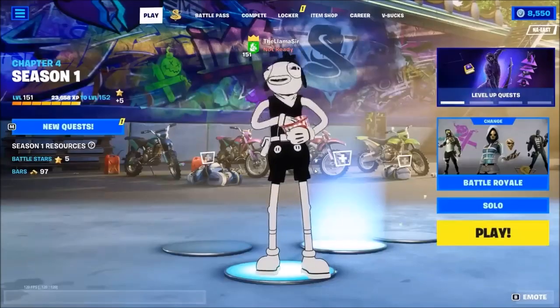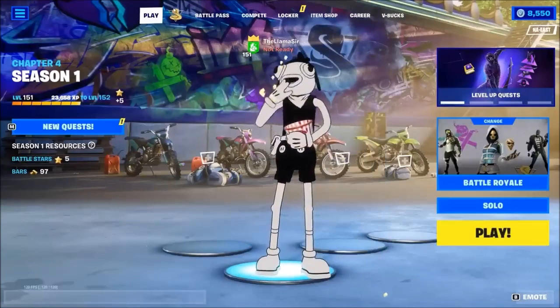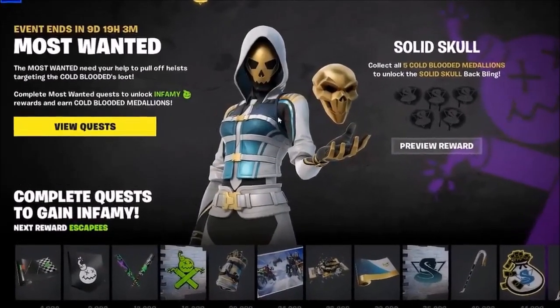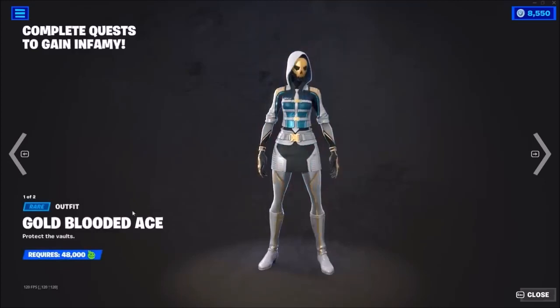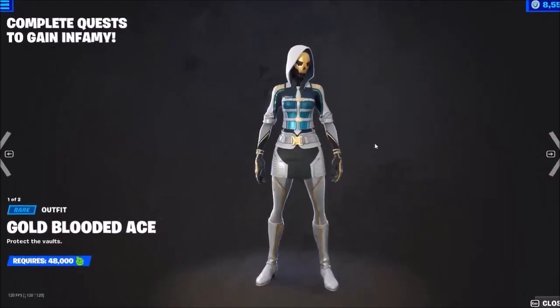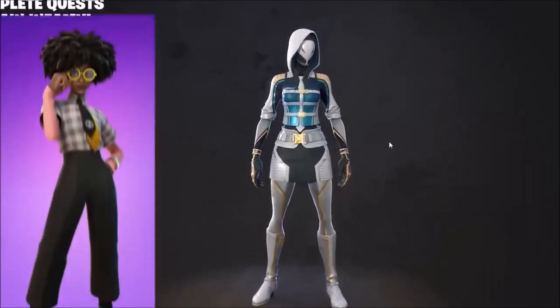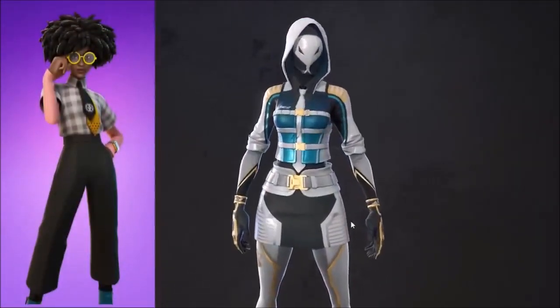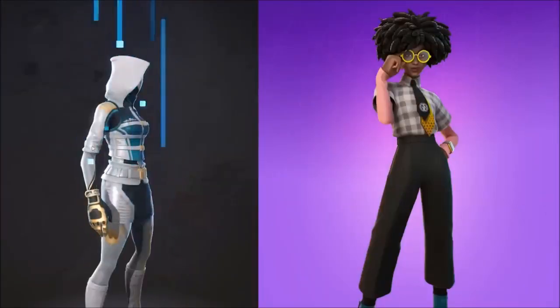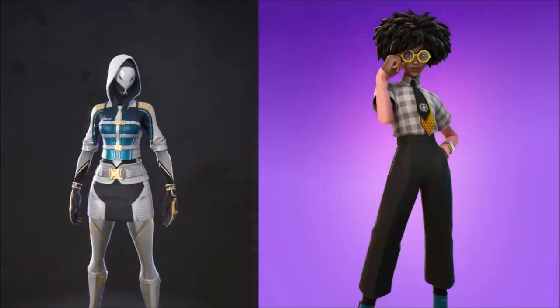The new Most Wanted event has brought up a lot of questions about the story. Like, who is this character? The main character of the event — you can even unlock the skin, it's called Gold-Blooded Ace. Who is underneath this mask? Some people have actually been theorizing that it's Dr. Sloan, considering they have similar clothing: they both wear a tie, a dress shirt, and have the sleeves folded upwards.